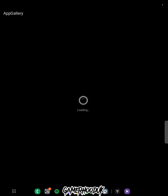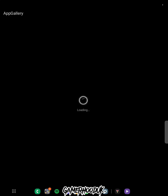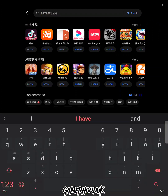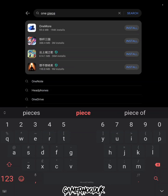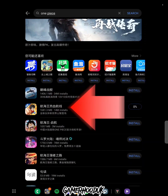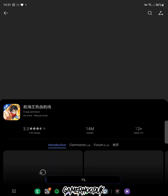It's loading — just agree to any blue buttons you see. It takes a while as it applies the Chinese language. Once it's done, go to Games and type in 'One Piece'. Look for the specific icon — there are a few different One Piece games, but this is the one you need. The icon might have changed but it should still be the same.